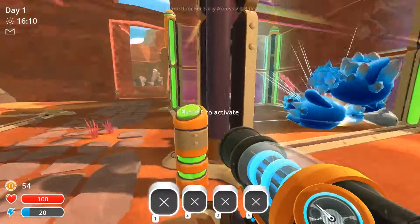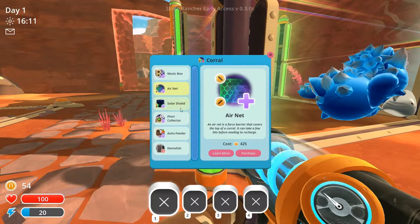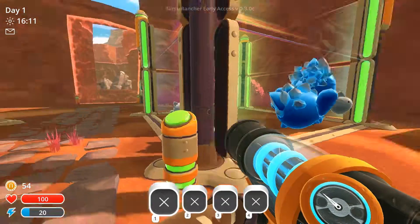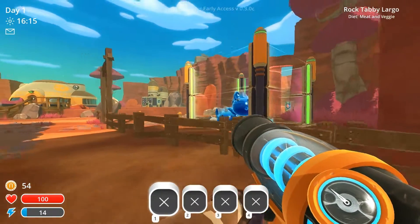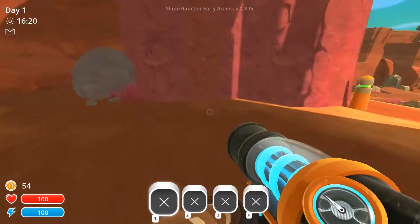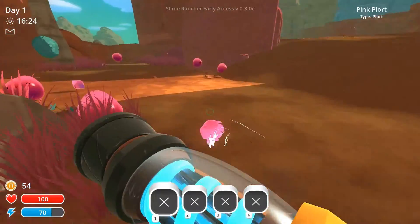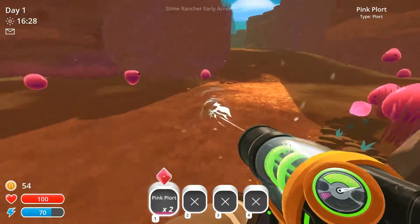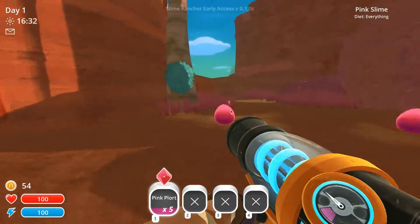The rest of the stuff I don't really know. There's a music box — what does that do? It reduces the agitation? I have no idea. Maybe that means they jump less or something. There's also a bunch of upgrades you can buy, like a jet pack, and you can increase your inventory collection size — you can hold like 30 or 40 of an item instead of just 20 as we can now.